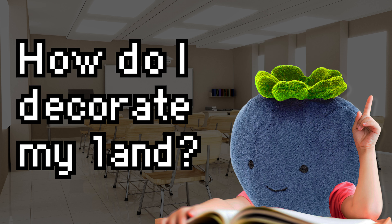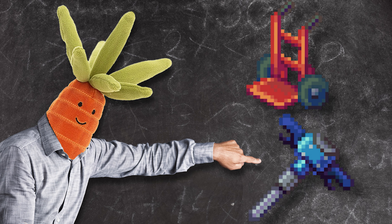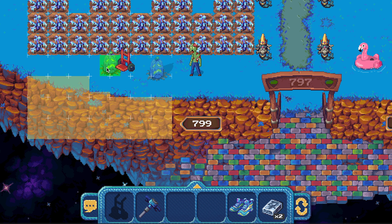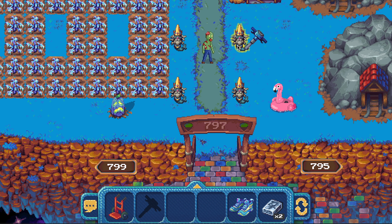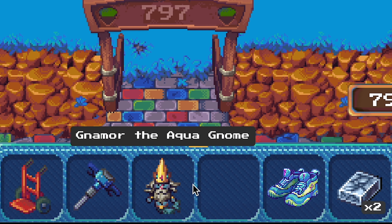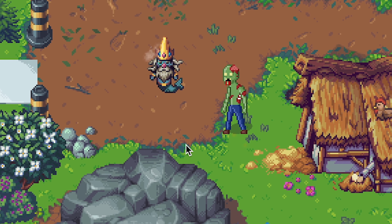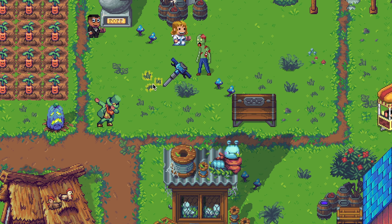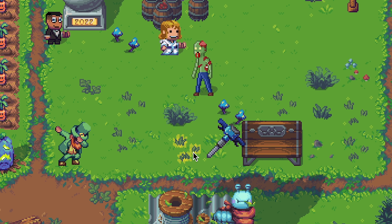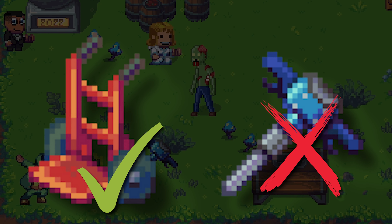To decorate your land, use the mover and remover tools. The red mover tool lets you pick up items and move them around the farm. The blue remover tool removes the decoration from your land and places it in your inventory so you can sell, trade, or place it on a different land. Be careful not to use the blue remover tool on the small grass types — it appears to be a bug and will delete them from the game, so make sure to only move those around with the red mover tool.